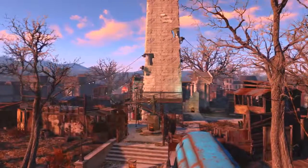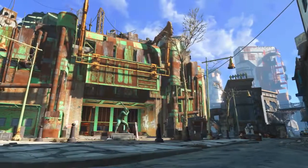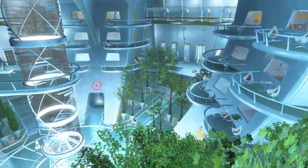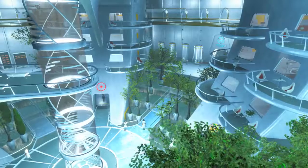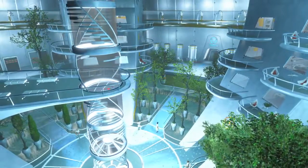Her schedule includes Bunker Hill, outside Vault 81, outside Warwick Homestead, outside Diamond City, outside Fallon's Department Store, outside Quincy, inside the Institute, and she may also travel to any settlement that the Sole Survivor has placed a caravan trading post at.